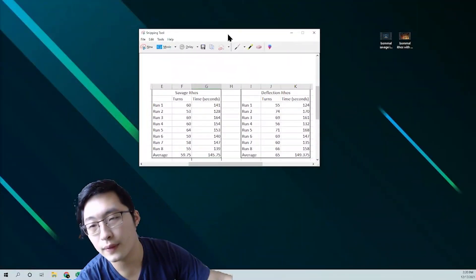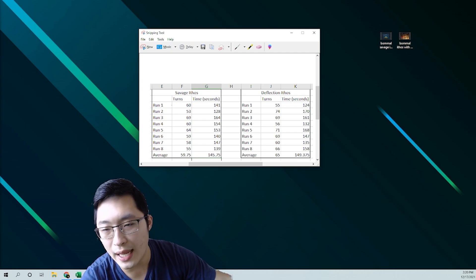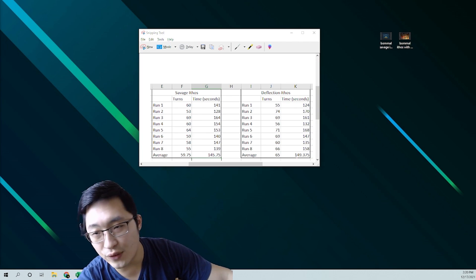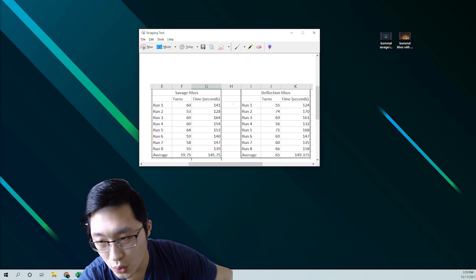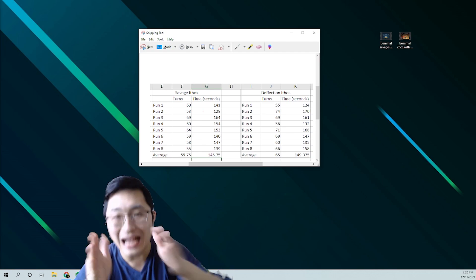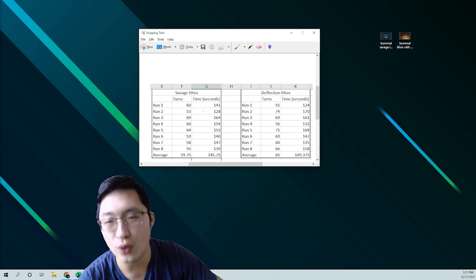Here are the stats from my testing. For savage idols, over eight runs on average it was about 60 turns and 145 seconds - that's about 2 minutes and 15 seconds. With deflection idols the time I got was almost 2 minutes and 30 seconds. So if you're deciding whether to use a deflection damage dealer or a savage damage dealer, you always want to go with the savage damage dealer for Bamo.